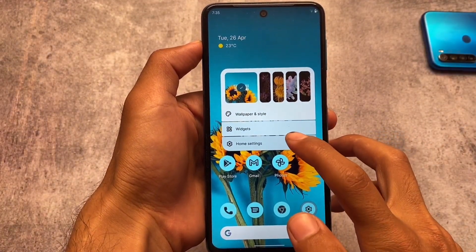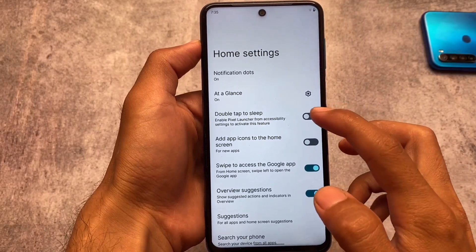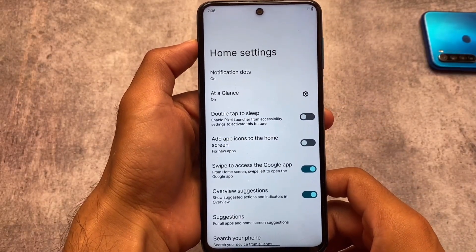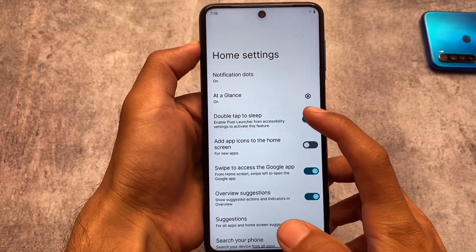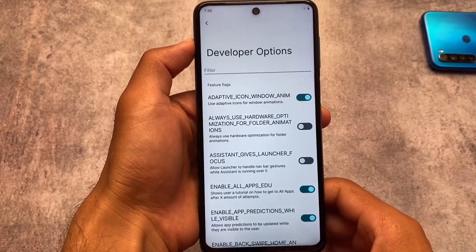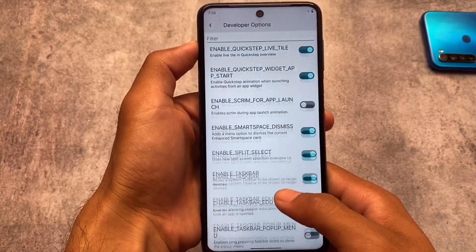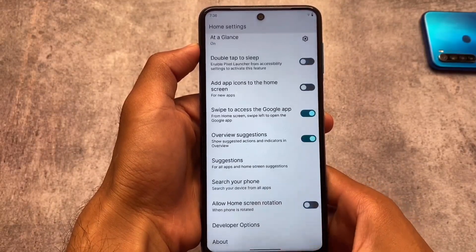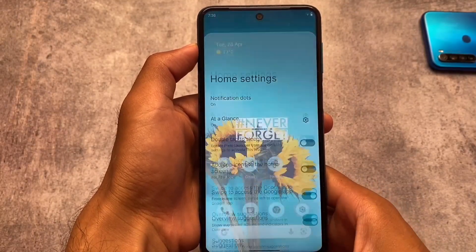It has all the Pixel features available and includes a Pixel Launcher by default, but the Pixel Launcher that comes pre-installed is not the official one — it's actually a modded one where you have the double tap to sleep option available, which works with accessibility settings. You also have some developer options available for you if you want to use them. Some custom themed icons are also included.